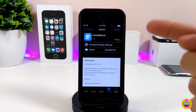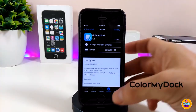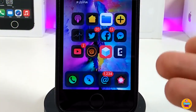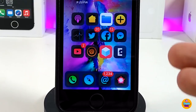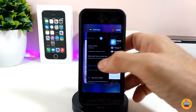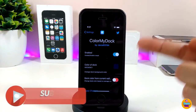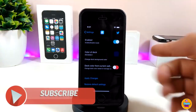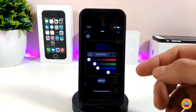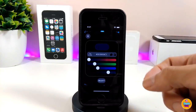The first tweak I have for you guys today is Color My Dock. If I want to show you guys how it looks, it's really beautiful — you can bring any kind of color you like to your dock. Jumping into the settings, go ahead and enable the tweak, then simply tap on any color you want and pick it up from there.